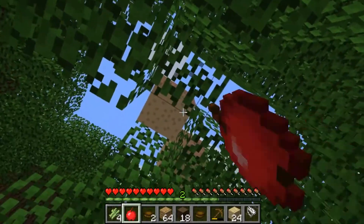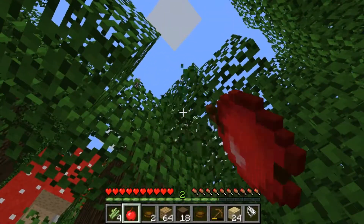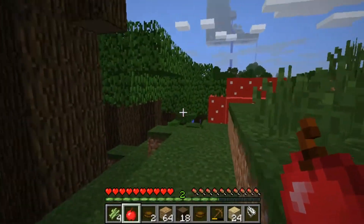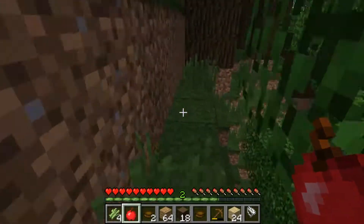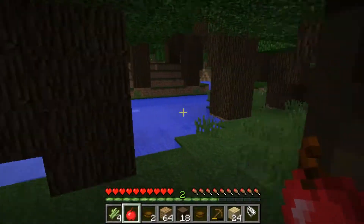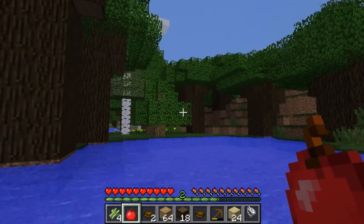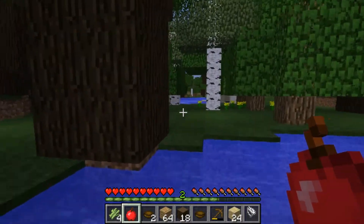I need some more. Alright, so let's get back over. Now we have our dark oak wood. There's a sheep — hello little sheep. Okay, our little mini base is off this way I believe.